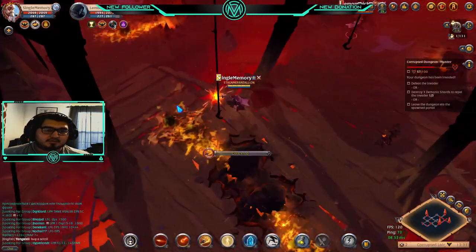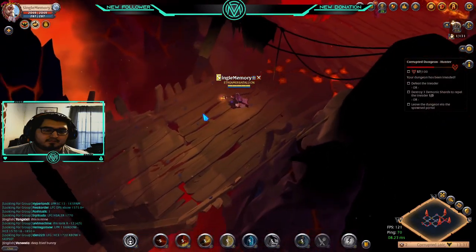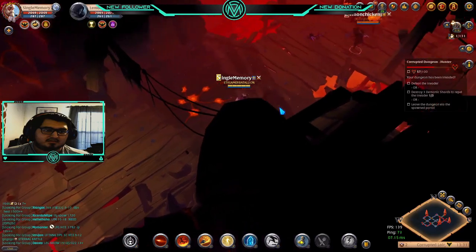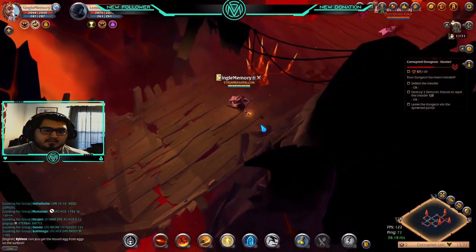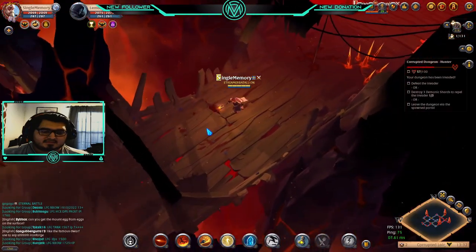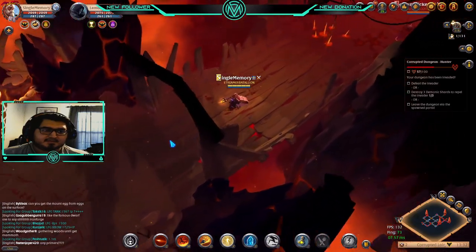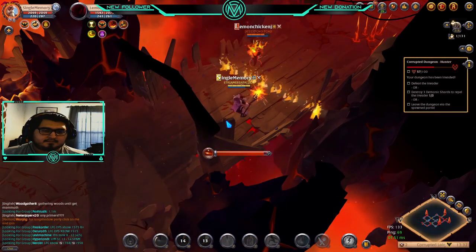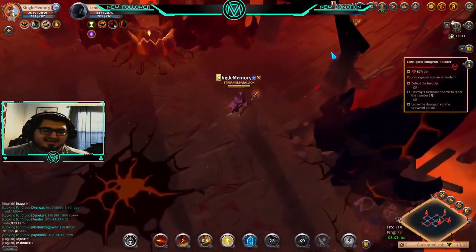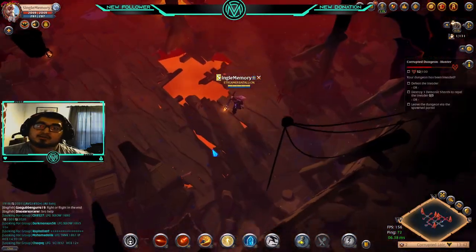There he is, coming right to me — I realized he's an axe user, so I'm switching abilities. I'm going to keep this guy far away with Fireball as best I can. He really doesn't seem like he wants to fight. Just gotta stay out of his range — and they always go running. Easy. Let's jump into the next one.